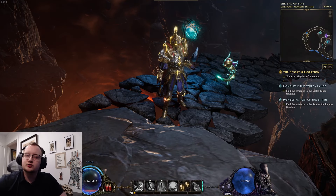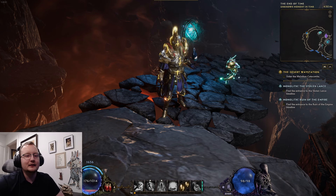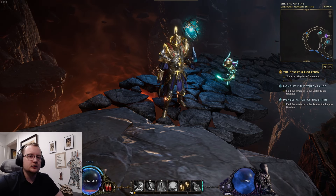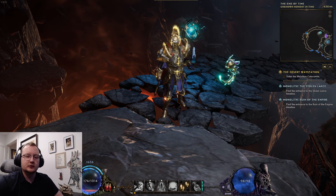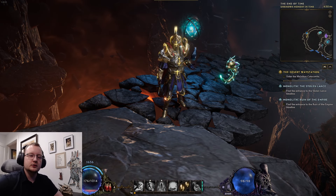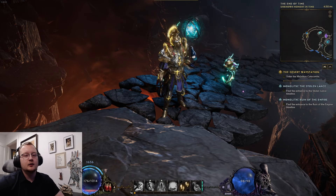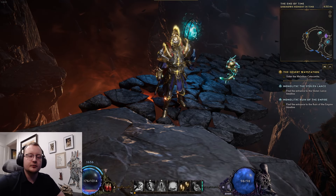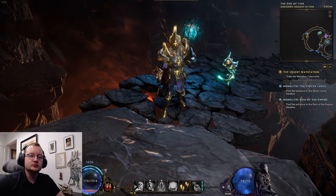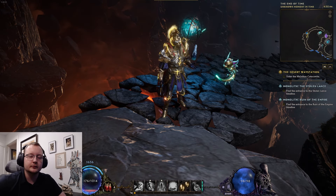Hey guys, Rabbit here. Do you enjoy making your own builds in Last Epoch, but are frustrated that you can't find any good loot filters that'll cover it? Is the thought of making your own loot filter from scratch daunting or overwhelming? Well, today I'm going to be showing you a nice and simple tool that you can use to create your own custom color-coded loot filters that are simple and easy to read. I'll also be showing you how you can edit those loot filters and add specific rules, so you're not missing any of the items that are very important to your build.